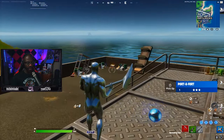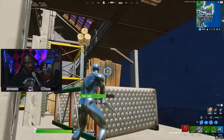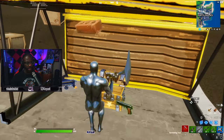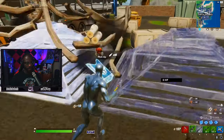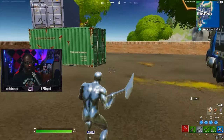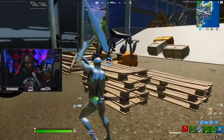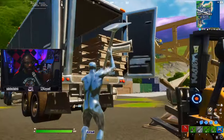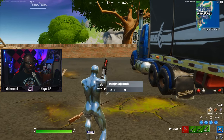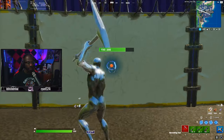Come outside to get this chest right here, there's another chest that spawns right over there, then rotate back inside and hit these pallets to grab some metal too, since metal is so hard to find now. There are two more chest spawns right here, another ammo crate, and a chest spawn inside this semi truck. Farm these pallets and you will always leave this drop spot with max wood.